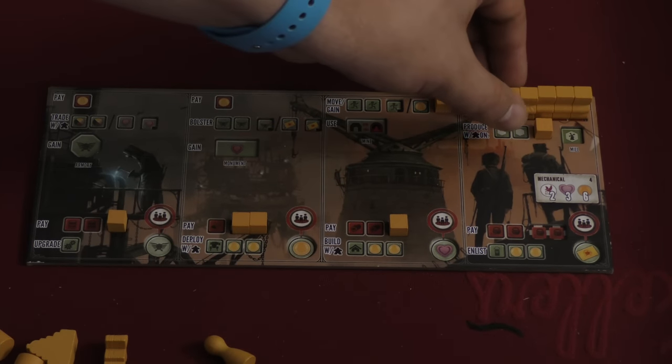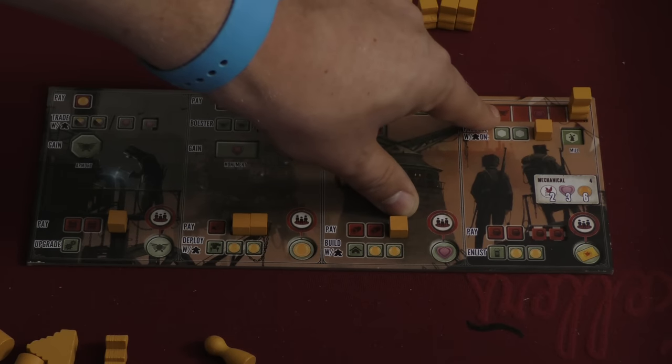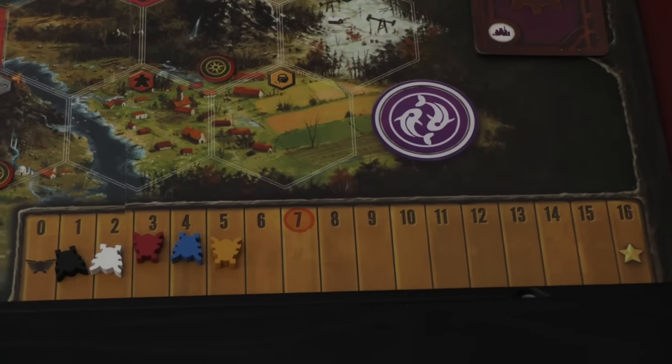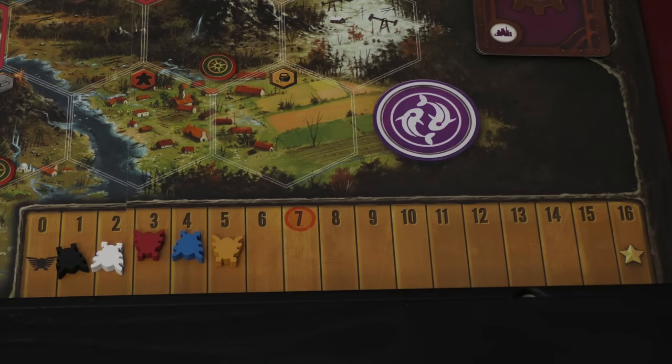This board is going to change. As you get more workers on the board, your cost to produce goes up — now it costs me a power point and a popularity, and eventually a power point, popularity, and a coin once all my workers are on the board. So why do you want power? If you get your power up to sixteen, that gets you a star. But more than likely, you're going to want power because you want to fight other players.